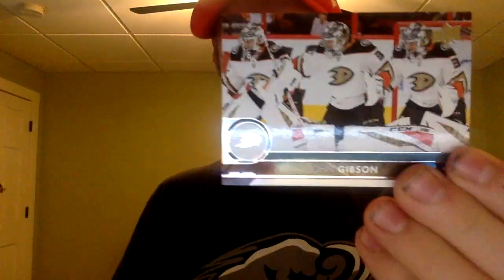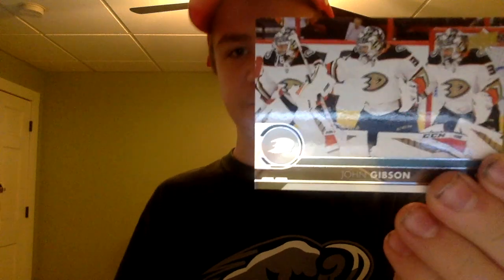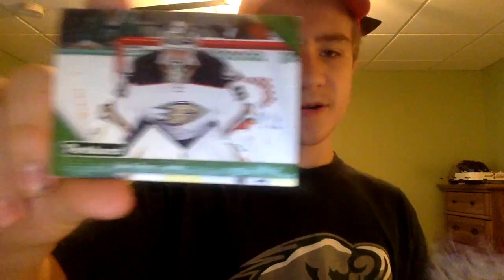And lastly — the final card of this team — John Gibson. I have two John Gibson cards. One shows four different pictures of Gibson across the card in a Parker Upper Deck style, and the other is a single Gibson picture. I like them both. This one doesn't have any rips on it unlike the Getzlaff card at the beginning of the video. That's it for the Anaheim Ducks hockey card collection.